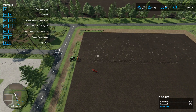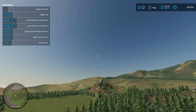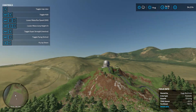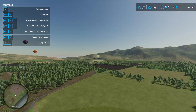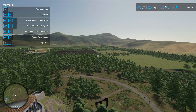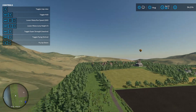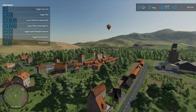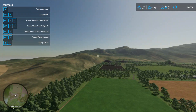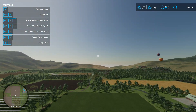They only have interesting things in the corners of this map, so it's really, really badly designed. They've got this observatory right in the corner of the map. They have the castle right in the corner of the map. They have a village area right in the corner of the map. So if you're a farmer, you're not going to see any of the interesting landmarks, really.